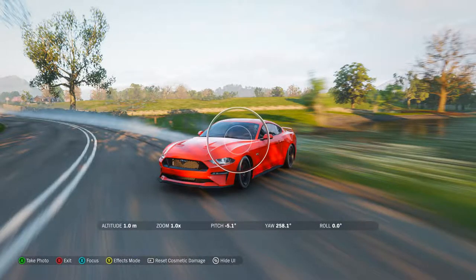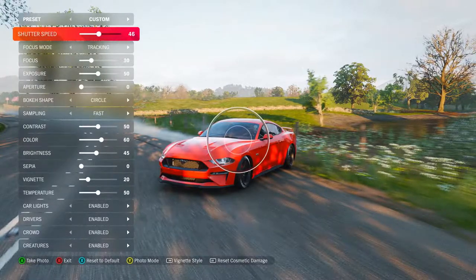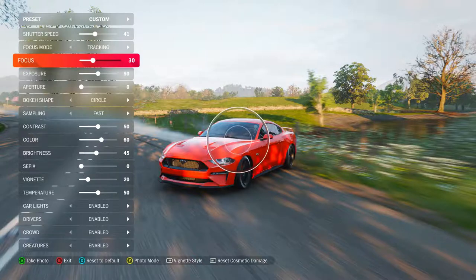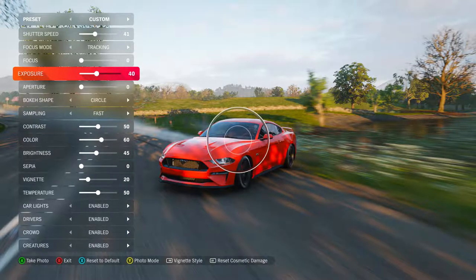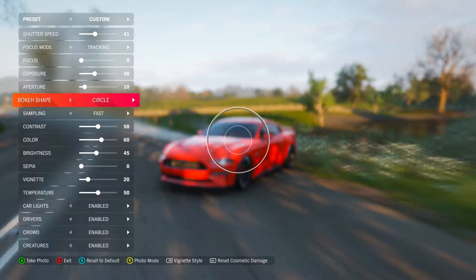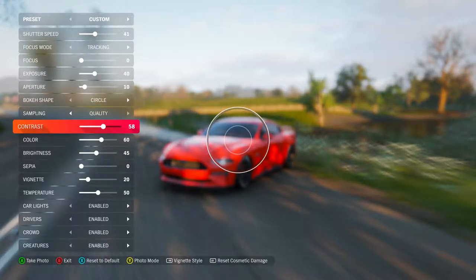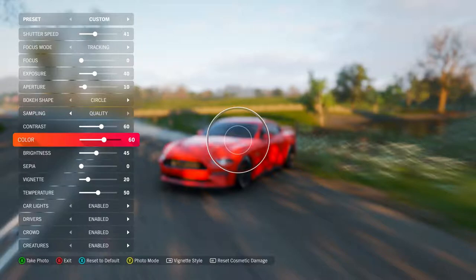First thing, we're gonna go to Effects. Shutter speed — drop that down, I would say close to 40. Tracking Focus, I can zero it out. Exposure — darken it a little, 40 is good. Aperture — 10 onto it, looks nice. Sampling — quality, so you get the extra processing. Contrast — bump it up to 60. If you look at the shadows it gets a little weird looking, so 60 is good.